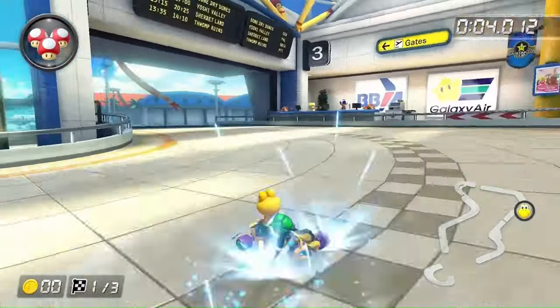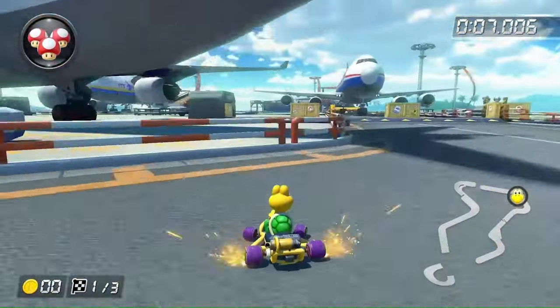After the jump, we have to go up this waterfall with a bunch of boost panels, but they're easily avoidable by going to the right, so surprisingly this course is actually possible. The first course in the Star Cup is Sunshine Airport, and unfortunately this course isn't possible.